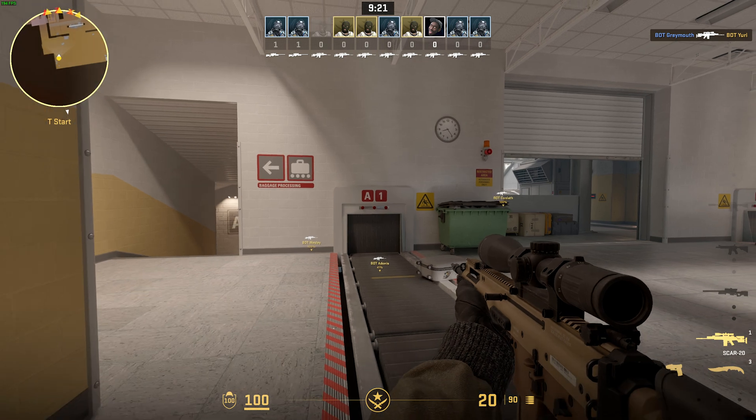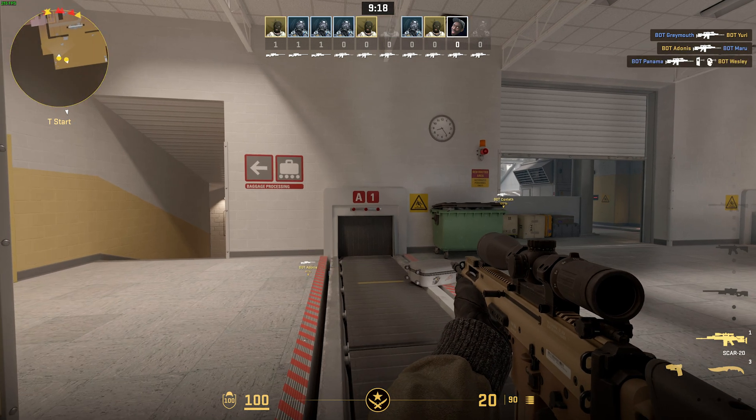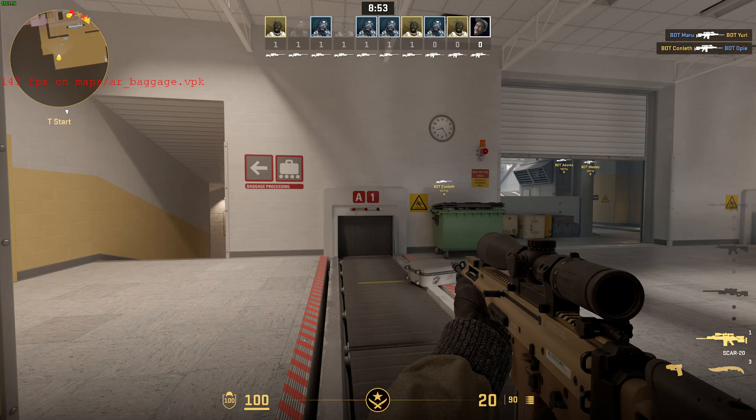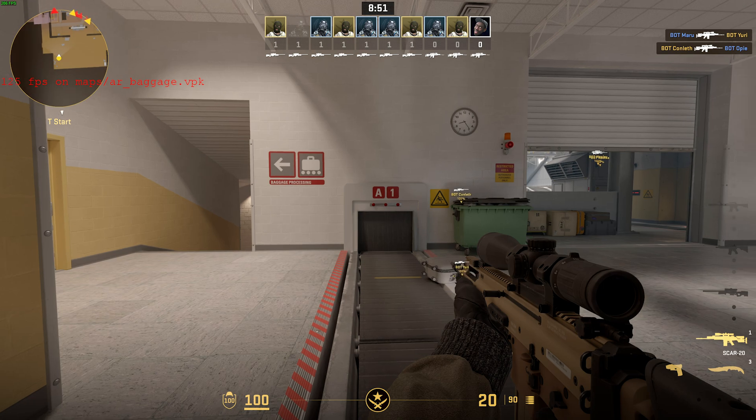Let's quickly hop into a bot match. In the console — opened with tilde — we can use the show FPS command. This is really good for debugging how the game works, but it's not really viable for competitive play. If you use cl_showfps followed by a number, zero disables it, one enables it, and you can see the total FPS as well as the map name.